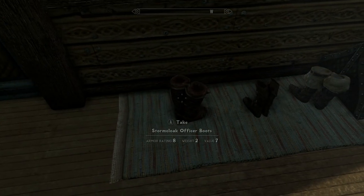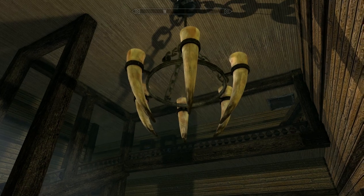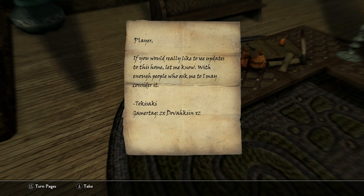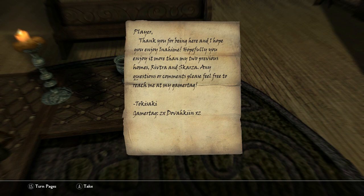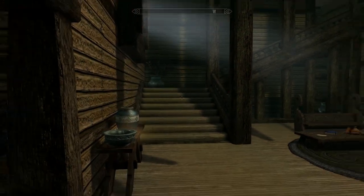We've got some Stormcloak officer boots and assorted boots as soon as you walk inside, then a massive living room with a goat sconce chandelier — enormous. There's an important letter here: 'If you'd really like to see updates to this home, let me know — with enough people asking, I may consider it.' The mod author is Toki Saki. Another letter reads: 'Thank you for being here, I hope you enjoy Enochim more than my two previous homes, Riftra and Skarza.' I love when mod authors leave notes throughout the house.